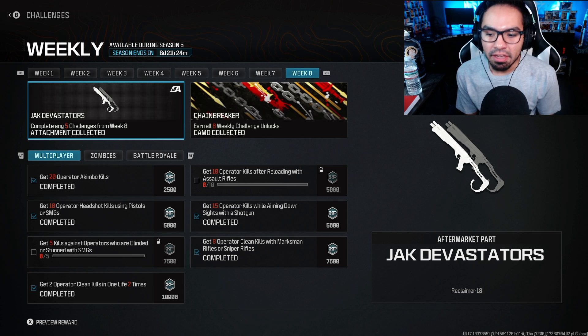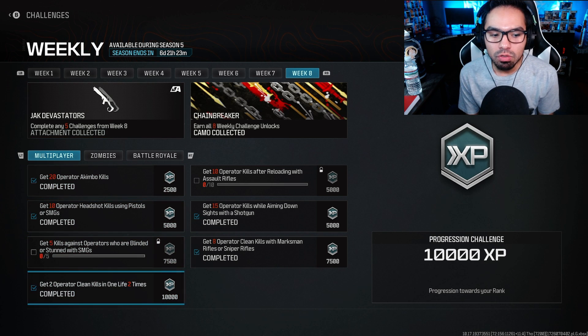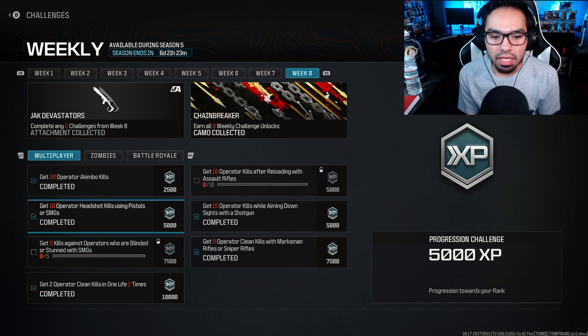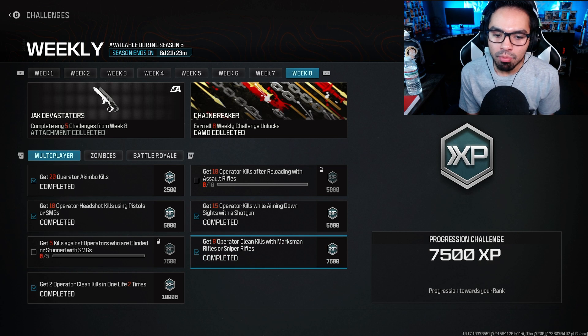We have the Jack Devastators Akimbo for the Reclaimer 18 — should be interesting. I do already have them unlocked. We got 20 Operator Akimbo kills, 10 Operator Hedgehog kills using a pistol or SMG, 2 Operator Clean kills in 1 life twice, 15 Operator kills aiming down sights with a shotgun, and lastly 8 Operator Clean kills with a Sniper or Marksman.